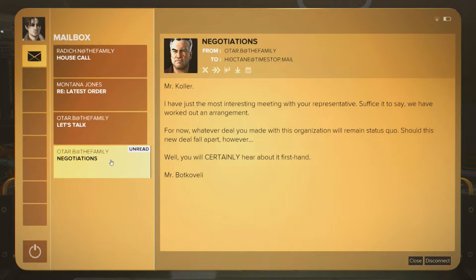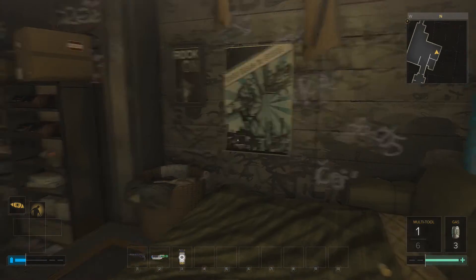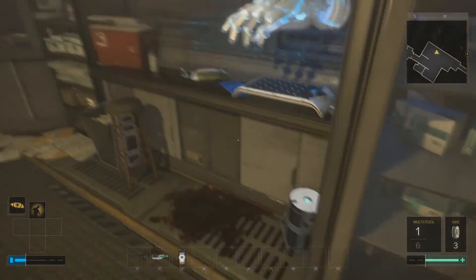I'm currently back at Collar's place but Collar is not here. He did receive a new email from Otar Botco Valley. 'Mr. Collar, I have just had the most interesting meeting with your representative. Suffice it to say we have worked out an arrangement. For now, whatever deal you made with this organization will remain status quo. Should this new deal fall apart, however, you will certainly hear about it firsthand.' So this refers to the deal I made with Otar.